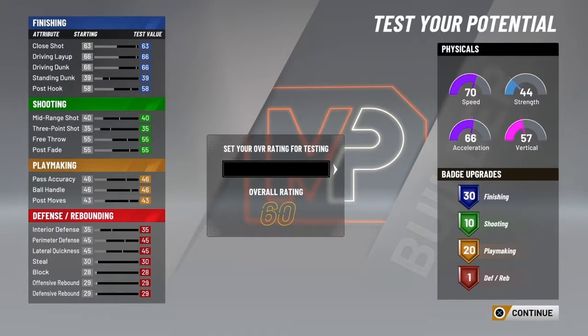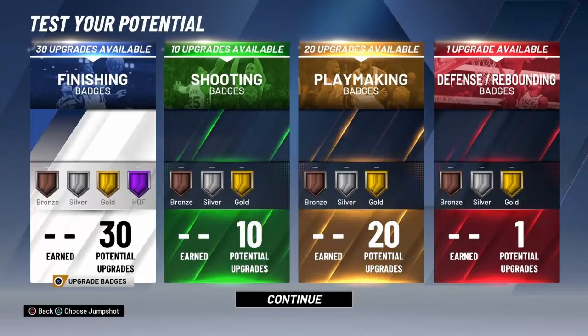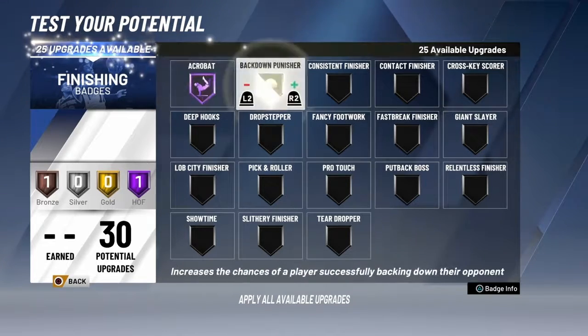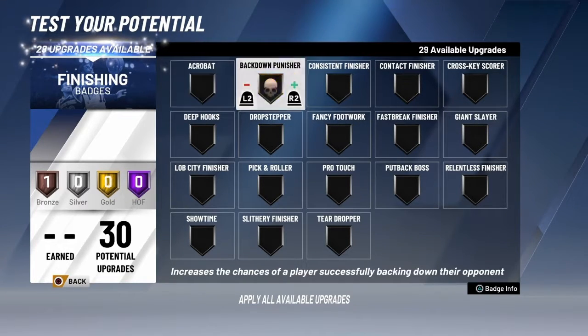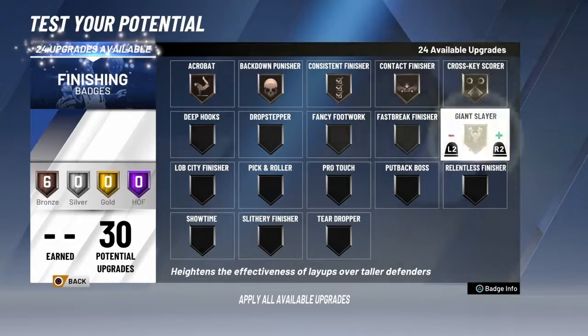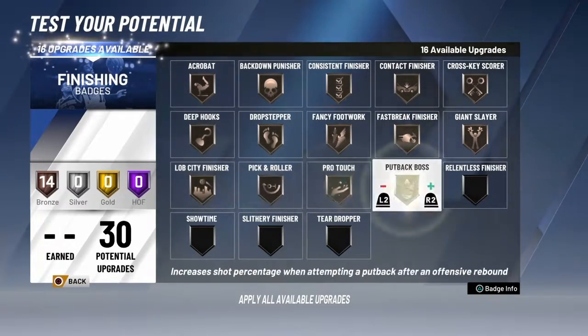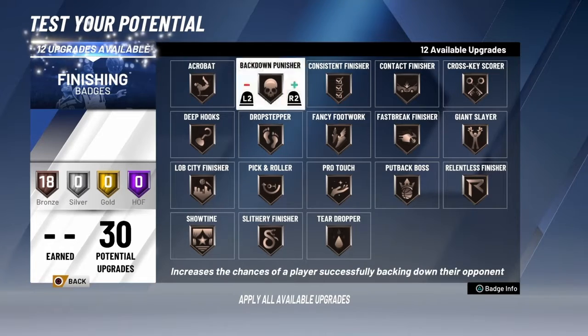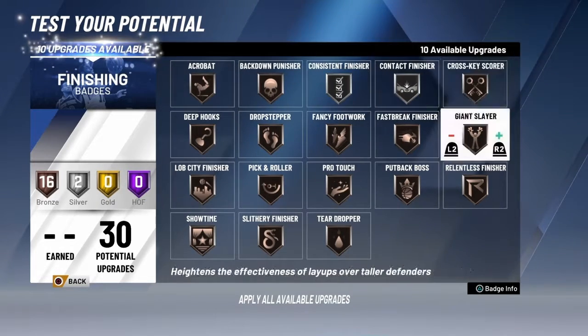First, we got to set our overall — just make it 99, because why wouldn't you do that? And then we also got to add some badges. That is an option you can do, so I'm just going to add as many as I can and put them to the highest levels I can for each one. And once we do that, we can hopefully hop into this game against the Warriors — just upgrading the ones I think are most important.